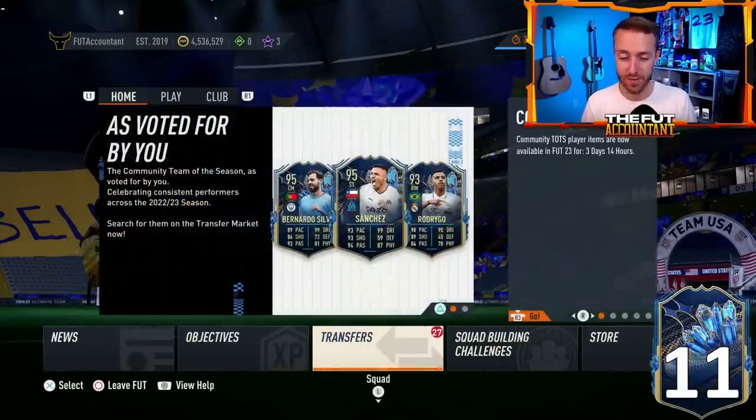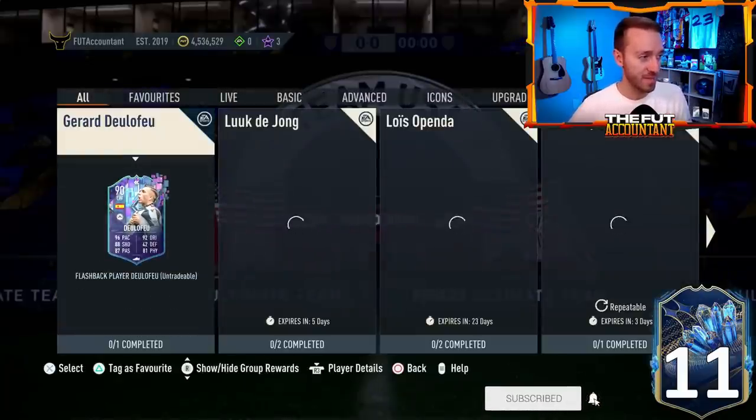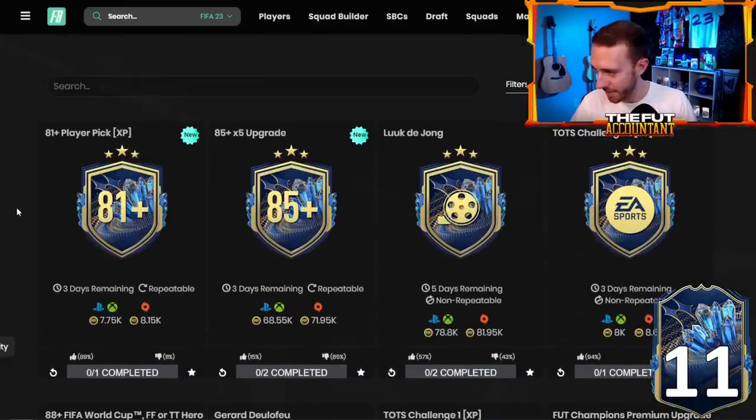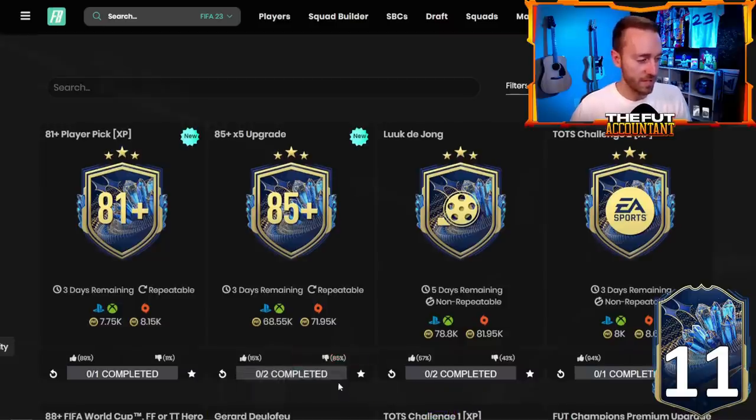If you've invested in those cards, maybe lazy-list at a thousand coins to try to get some lazy sales. I think they'll get close to 1K by Friday morning. The other SBC we had was the 85 times 5, and I did that yesterday and got kind of lucky. The value here is not great — 68 to 69,000 coins for an 85 times 5 upgrade pack is not that great.